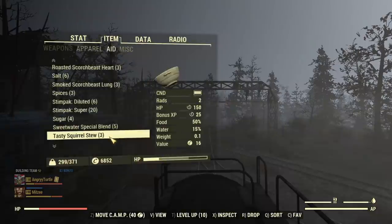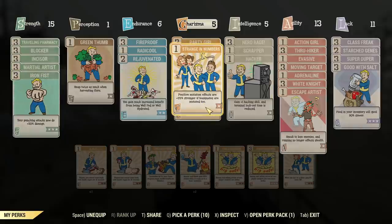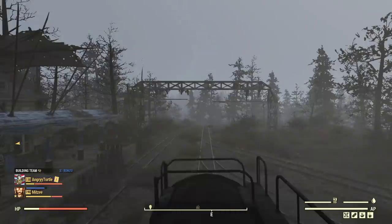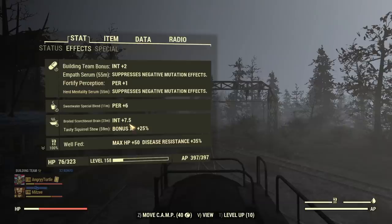Now let's see this in action. What is important to get this 25% bonus experience instead of just 20% is to equip Strange in Numbers, and you need to be on a team as well. Strange in Numbers gives 25% stronger mutations when you are on a team and your teammate needs to be mutated as well - but almost everyone is mutated so basically you just need a teammate. That 25% stronger means 5% more experience from the mutation. You consume it and check in your stats under effects. It will appear there when the food effect is active and gives you 25% experience. I'm also using scorchbeast brain - when I was farming for scorchbeast meat I got a lot of brains as well, and that's 7.5% intelligence, which is a lot.